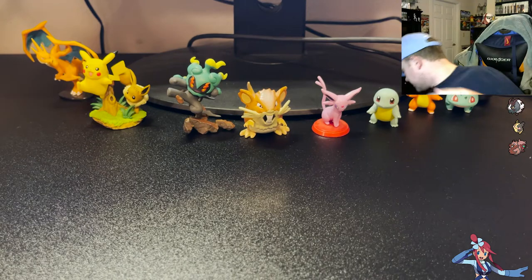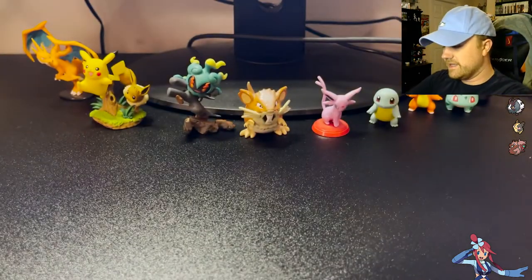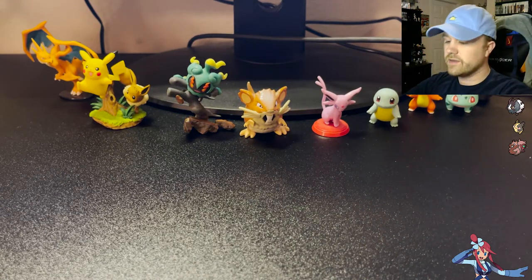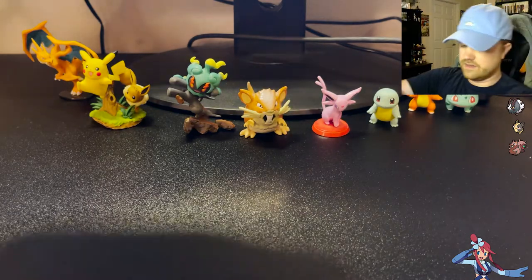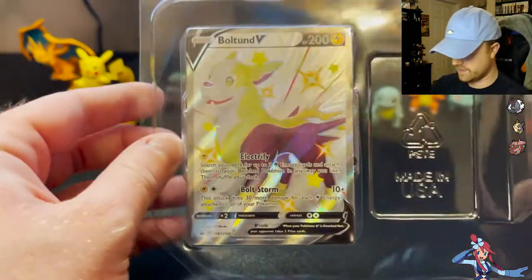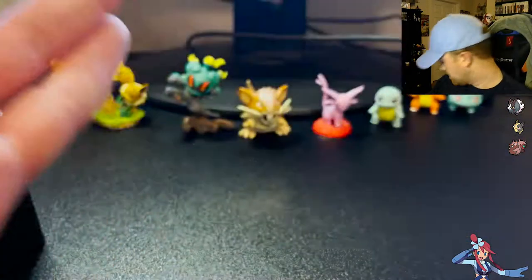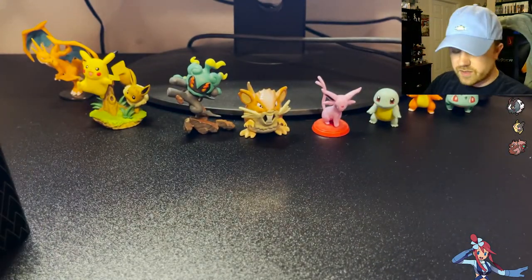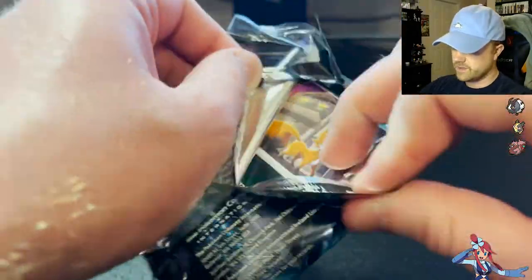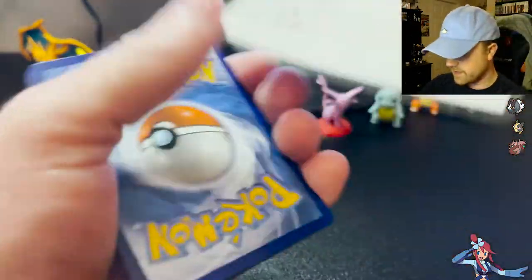Let's hope that Boltund has as good a pull waiting for us inside. These are sealed differently than they usually are, but it is legit — from Target. There he is, Boltund V. There's your code for Boltund. I don't really know what all comes with the ten codes, but you probably get the Boltund at least, because he's a pretty good card. He has a good ability too if you play online — he charges up other electric types.